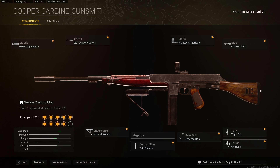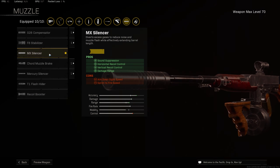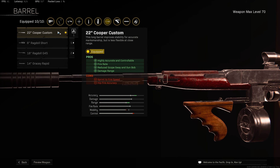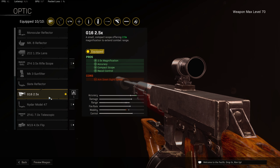You can see the full build on the screen now. Moving over to the mid-level attachments. For the muzzle, we are going to be taking the MX Silencer for increased horizontal and vertical recoil control, improved damage range, and sound suppression, meaning when you shoot you're not going to be pinging up on the enemy's mini-map. And then for the barrel, take the 22-inch Koopa Custom again — this is really going to increase your recoil control by quite a lot, improve your rate of fire, and damage range is going to also be extended, which are all extremely useful on an assault rifle. And then for the optic, take the G16 2.5x zoom for more accuracy at longer ranges, giving you that extra zoom in, and improved recoil control as well.